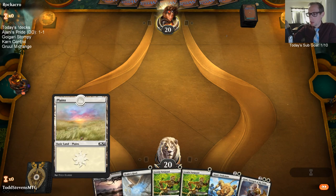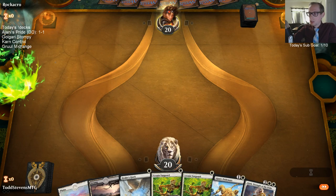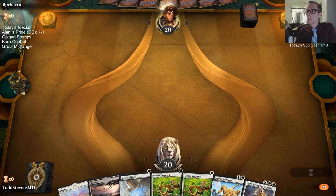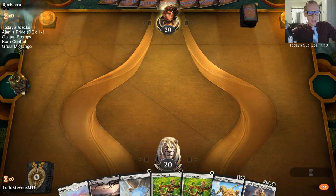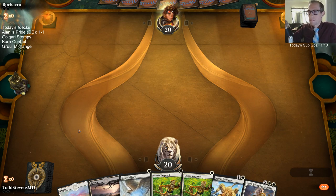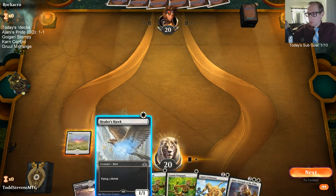This hand is better — we'll go Bird into Cat, which is a great start, and hope to draw another white source by turn three to go double Vanguard, double Cat. Evo already made a deck with that — check out Sephara Spirits from two days ago on the YouTube channel.